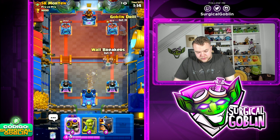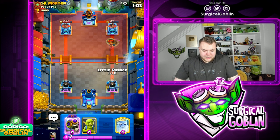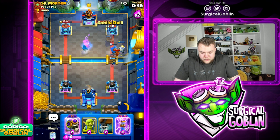Let's go Goblin Drill off to the side, then pressure with Wallbreakers - I don't think he has a small spell, which should help quite a bit. Very good placement. I can prepare Little Prince up front. If he goes with Goblin Barrel I'll go with Ability. Looks like he doesn't, so I'll still go Ability just to be annoying and keep up pressure. I have the Evo Zap ready.